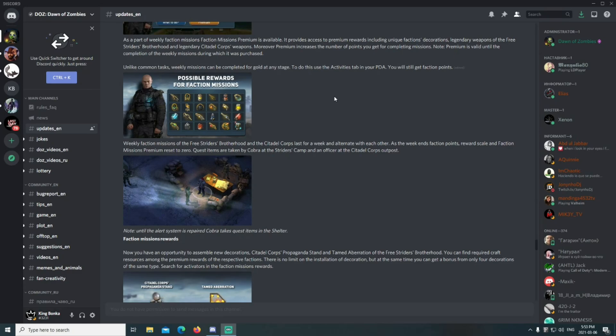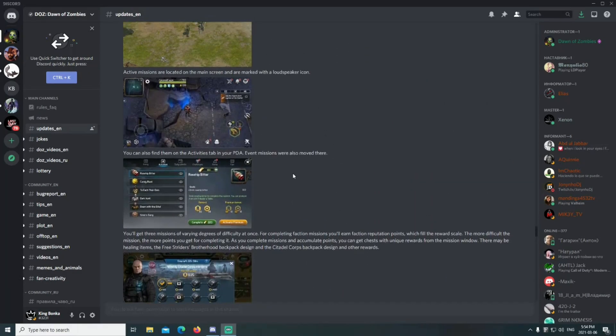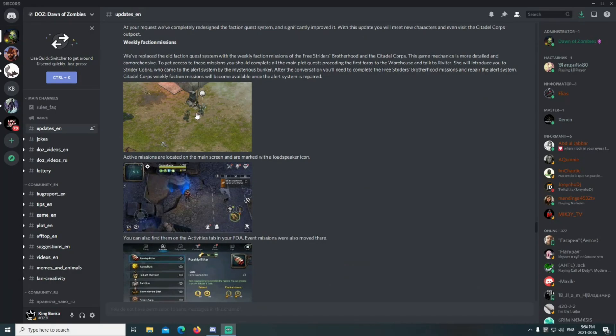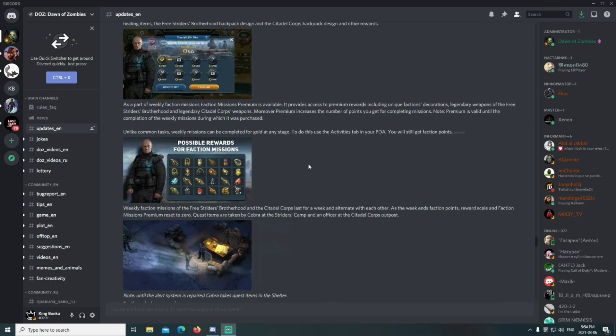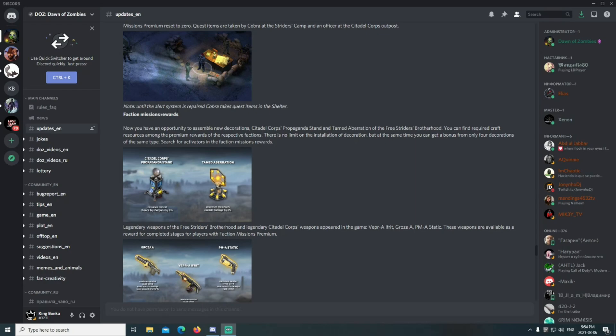Unlike common tasks, weekly missions can be completed for gold at any stage. You will still get faction points. Weekly faction missions of the Free Striders Brotherhood and the Citadel Corps last for a week and alternate with each other. As the week ends, faction points, the reward scale, and faction mission premium reset to zero. Quest items are taken by Cobra at the Striders camp and an officer at the Citadel Corps outpost. Right now I have Cobra at my base, and that's who I report to for completed tasks.